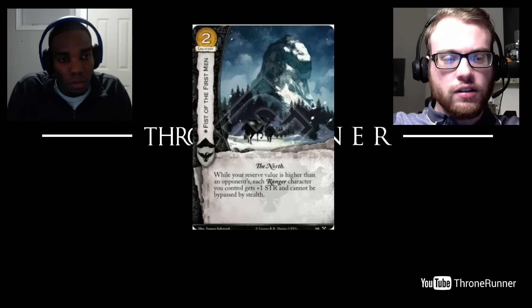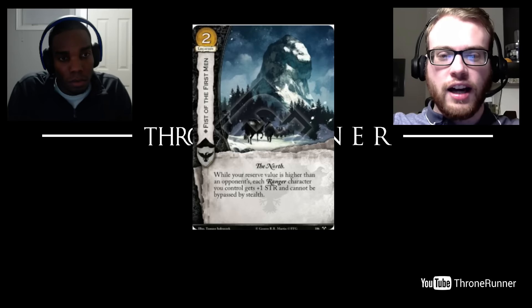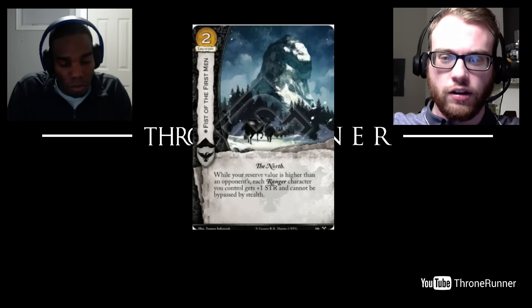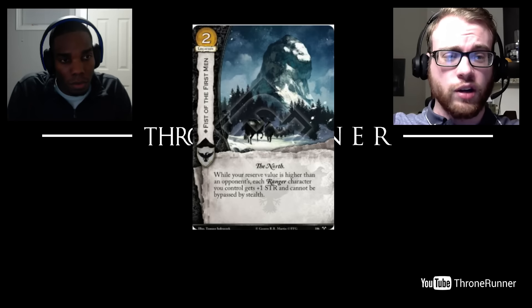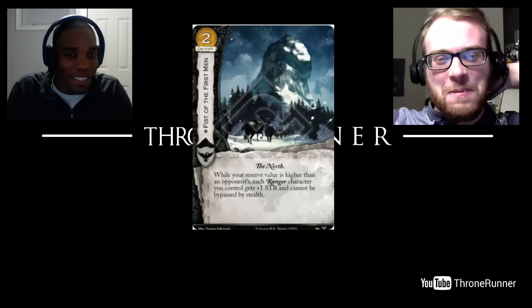You can build your plot deck to get higher reserve, but this effect doesn't make it worth it because Benjen does it anyway. It says higher, not higher than or equal to — and getting higher reserve in a Night Gathers deck is actually pretty difficult. It can really ruin a turn if you planned on doing a Night Gathers and your opponent played Counting Coppers that turn. I don't think I'll run this card. Haunted Forest and Castle Black are also two gold and so much better than this location.